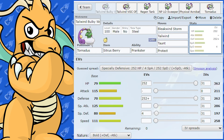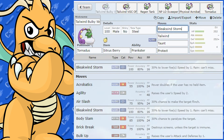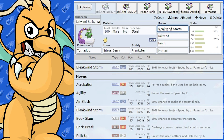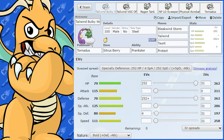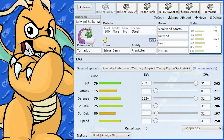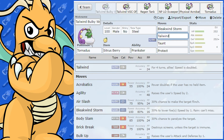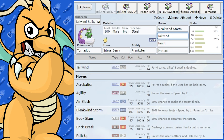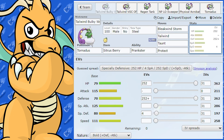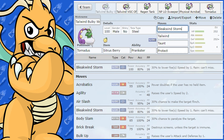Looking at its moves: we've got Bleakwing Storm, which is a very nice move allowing it to hit both opponents. It does have a shaky accuracy of 80 though, so I'd be encouraged to use it in the rain with a Pokemon like Pelipper, or you could set up Rain Dance yourself. We've got Tailwind — these two moves you're going to see on it all the time. Tailwind allows your team, even if they're mid speed, to really outspeed a lot of stuff and support your teammates, doing a little bit of damage with Bleakwing Storm.